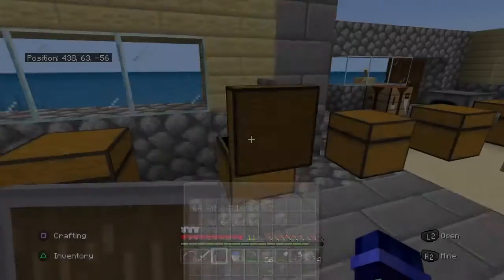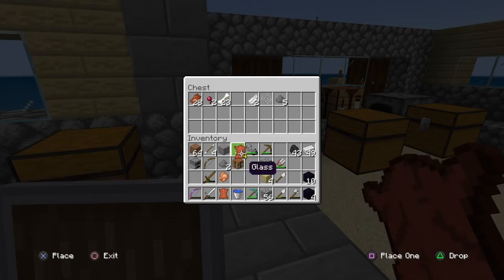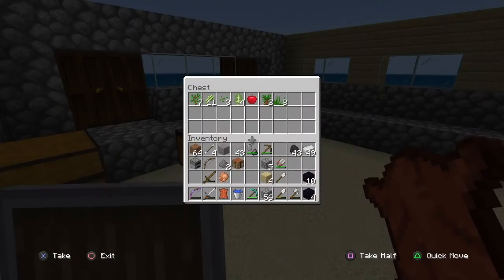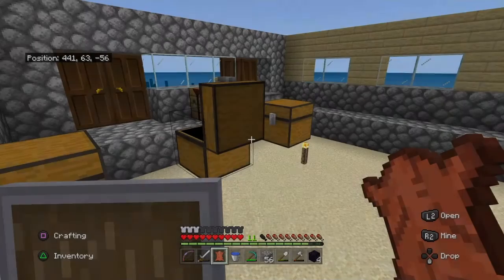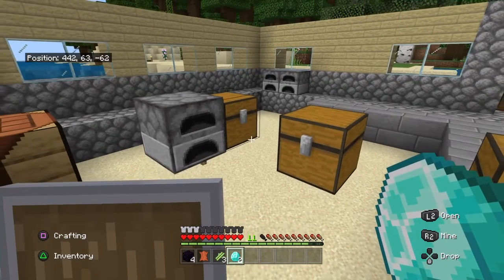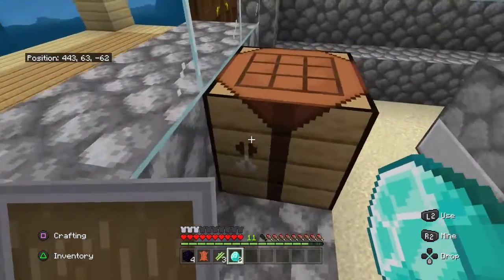The next step is to have at least one piece of leather and three pieces of sugarcane. Next you'll need two diamonds, and then you can finally put it together.